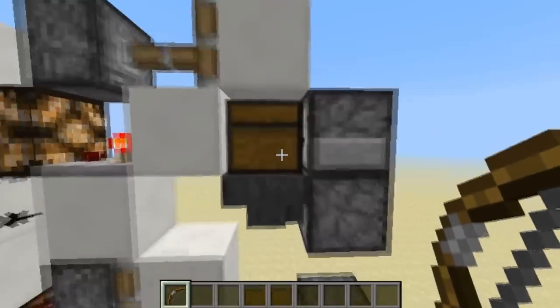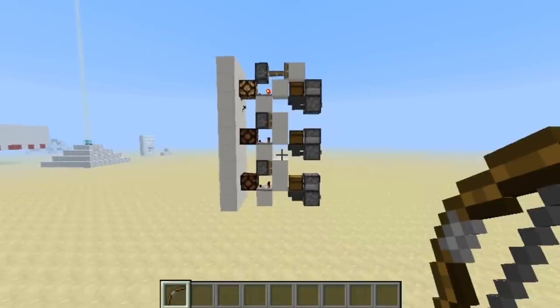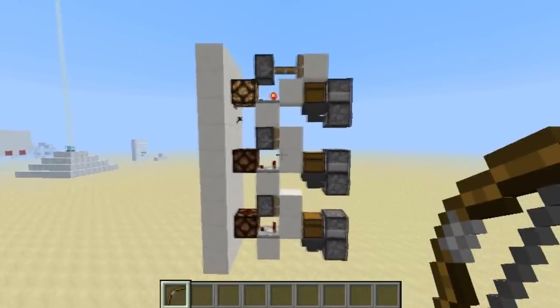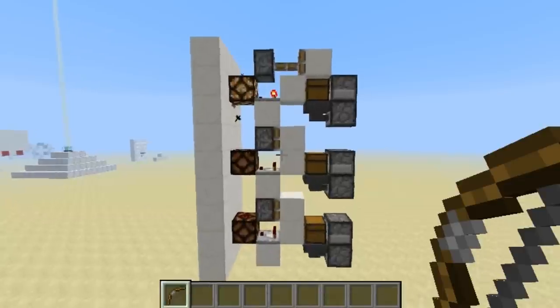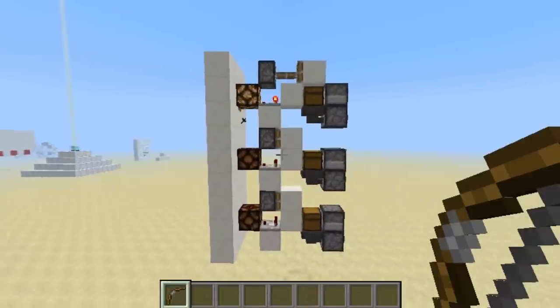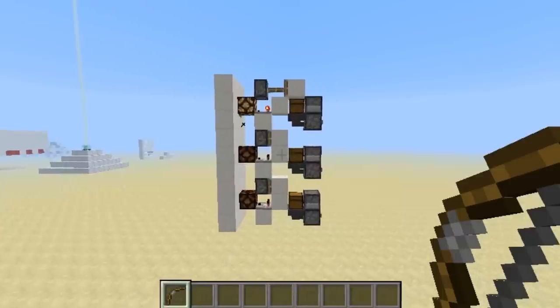It's also locking this hopper so it doesn't take the arrow back. That's basically how it works. All you have to do now is make a randomizer and point system, and you can have your own archery range game. Hope you like it — make a game with it, and that's everything. Thank you guys!